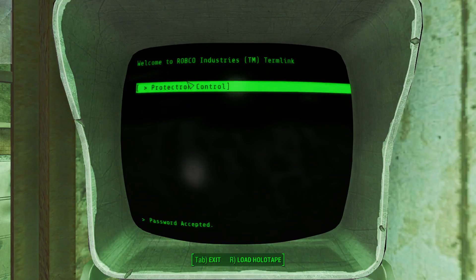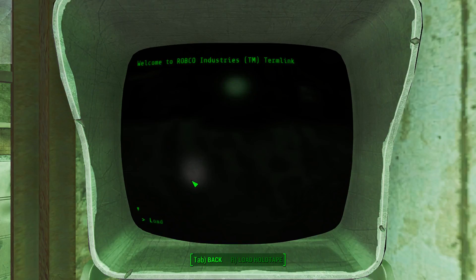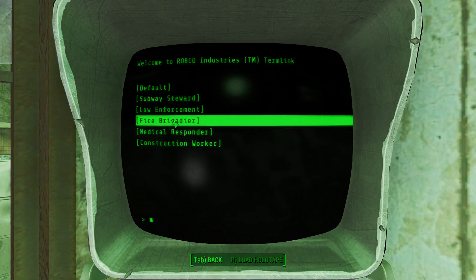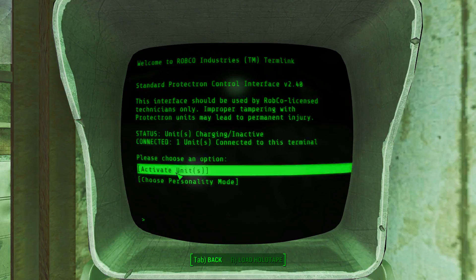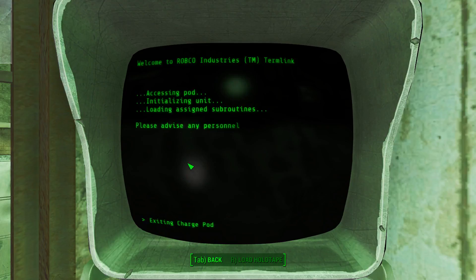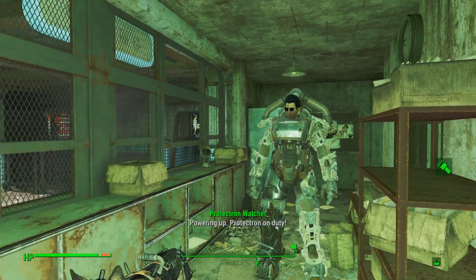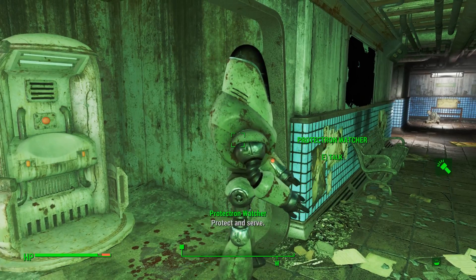We can turn on the Protectron. Do we want to? Why not? Let's just go ahead and activate it. What's the personality, though? Let's make it a medical responder, because why not? I don't even care. And... activate. Got it. Okay, powering up. Protectron on duty. Good. Let's go. We have a Protectron on duty — protect and serve. You betcha.